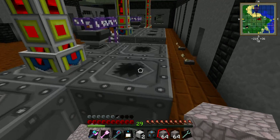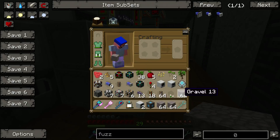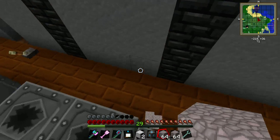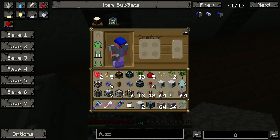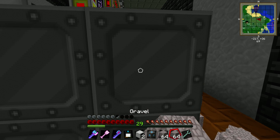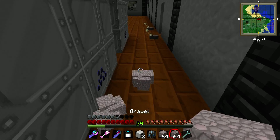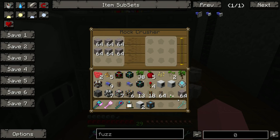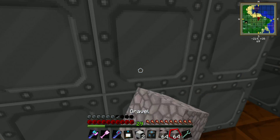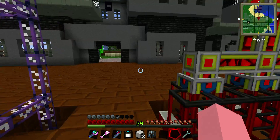Oh shit — I did not think that one through. We're going to have to get those pieces back out. There's the rock crusher. We'll just put the rock crusher back together for now. There we go — rock crusher has been put back together. I'm going to have to get power going before we can deal with that.